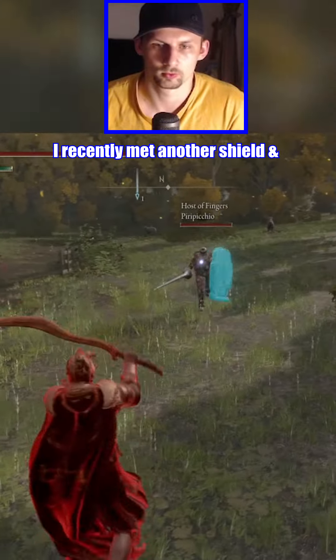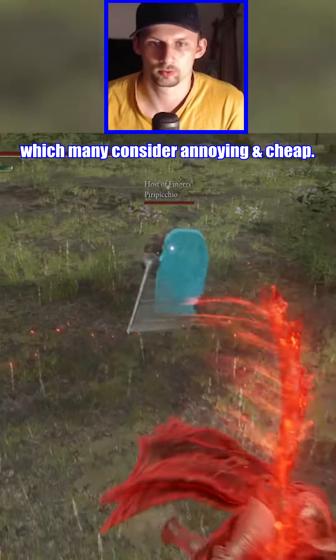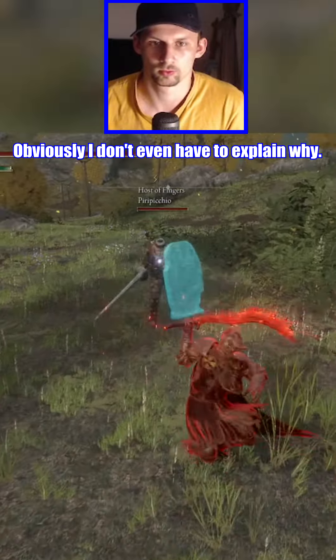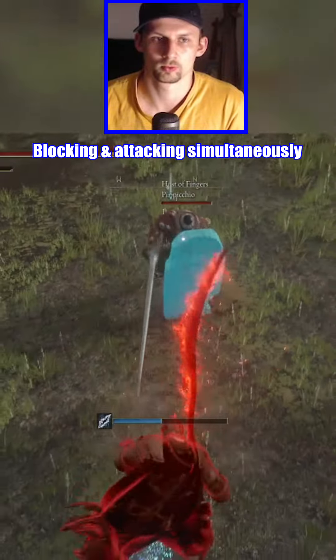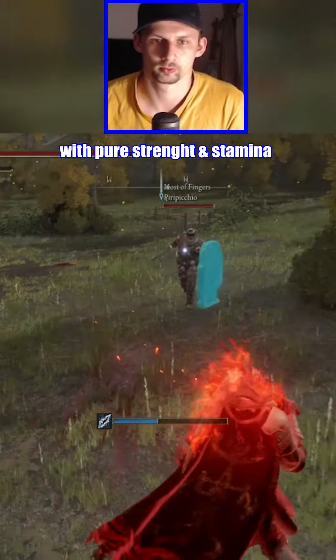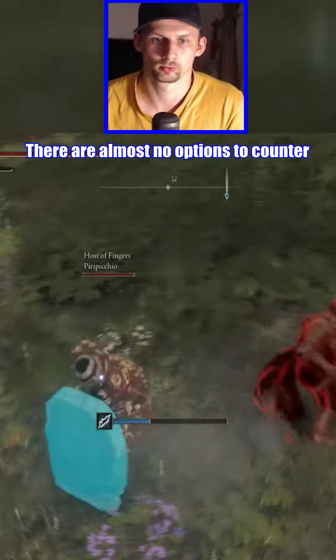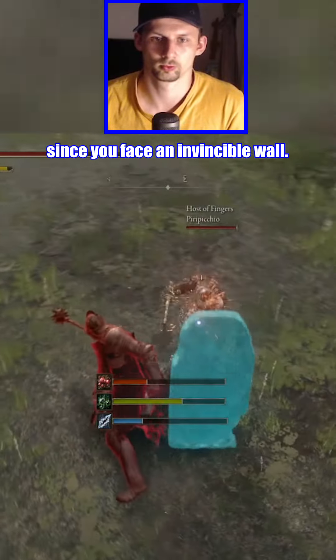I recently met another shield and thrusting weapon tank in PvP, which many consider annoying and cheap. Obviously I don't even have to explain why. Blocking and attacking simultaneously with pure strength and stamina means zero percent commitment. There are almost no options to counter this since you face an invulnerable wall.